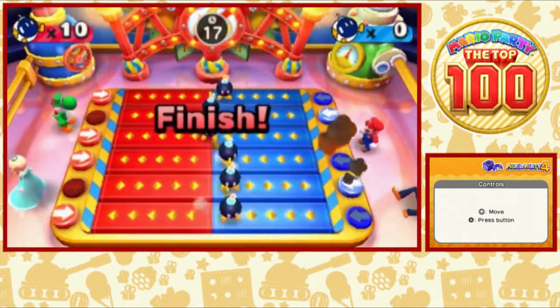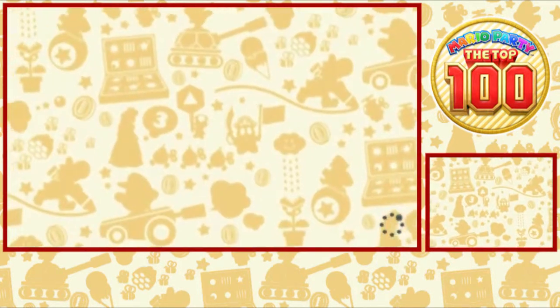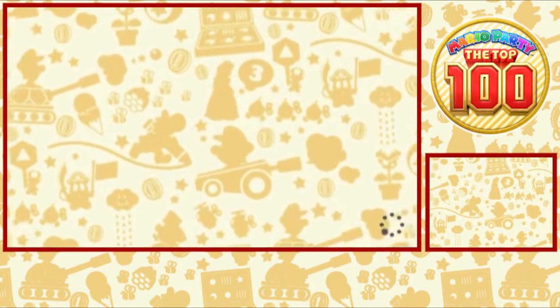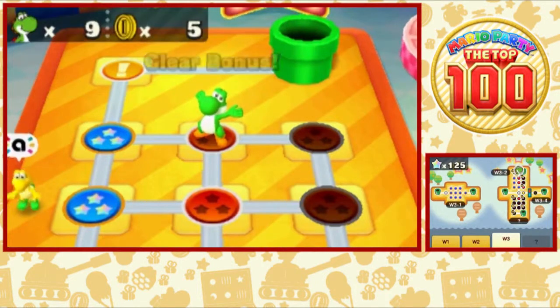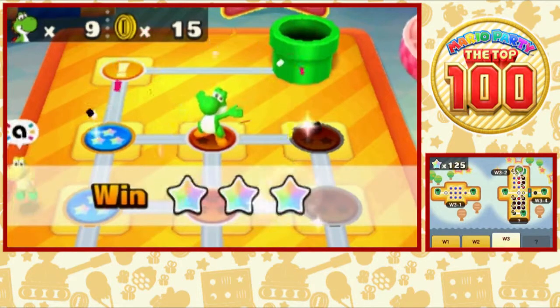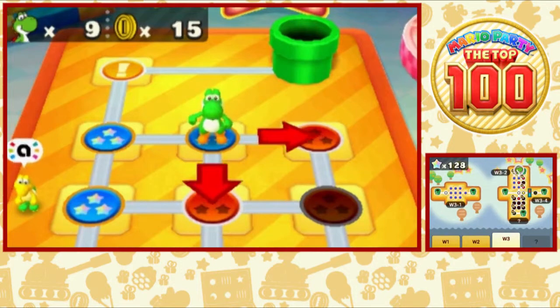Speed Hockey would be in there. I think Reversible might actually be in there — I really like that one from Mario Party 4. We haven't gotten to it yet, but Eats a Pizza is another great two-versus-two minigame. They got some good games, but then there are also a lot of questionable picks.